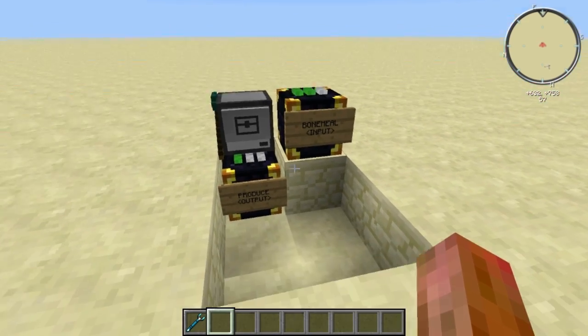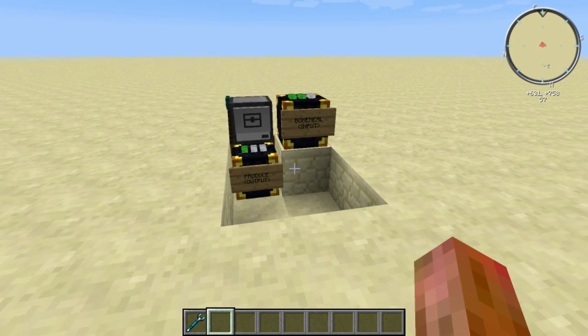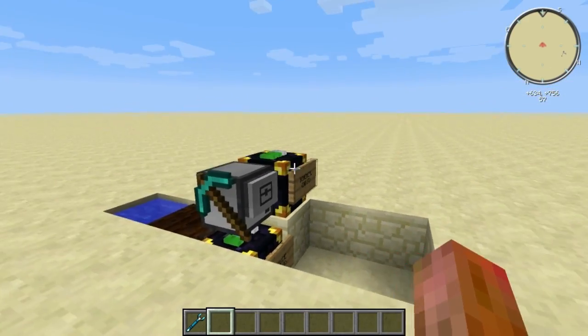All you need is a chest with bone meal and you'll get a chest with whatever produce you're putting in. So if you're putting in seeds you'll get seeds and wheat. If you're putting in carrots you'll get carrots. If you're putting in potatoes then you're going to get potatoes. Of course you don't need to put anything in the output chest, but I'll get to that later.